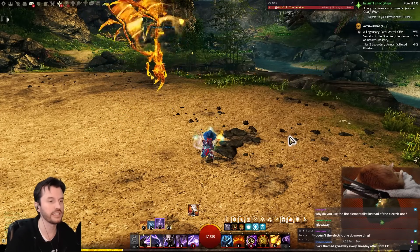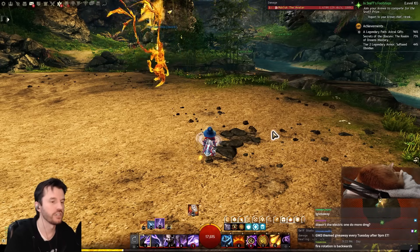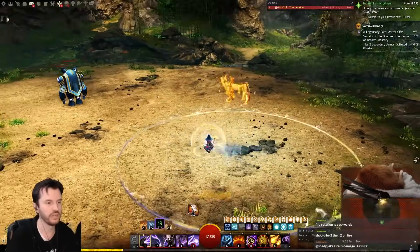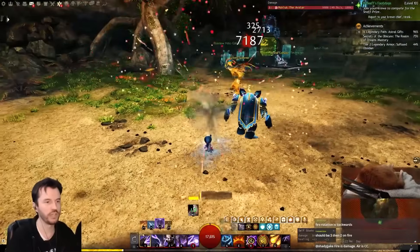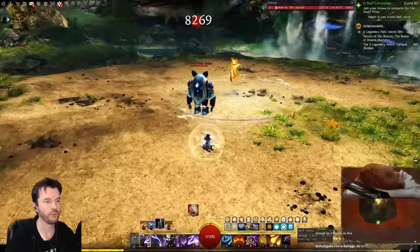If you don't play Elementalist, the Tempest's special ability is that they can go into an element harder. So if I'm already in air and I hit air again, he starts summoning a lightning storm — doing all of this and then lots of lightning strikes. While you're channeling it, you're striking lightning around you, and when you finish channeling it leaves lightning on the ground in that area for a while.